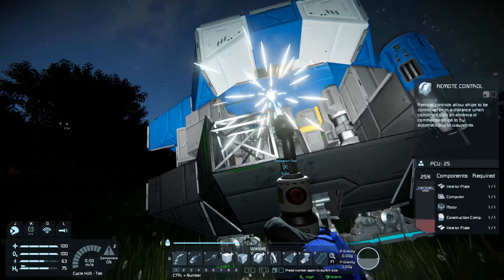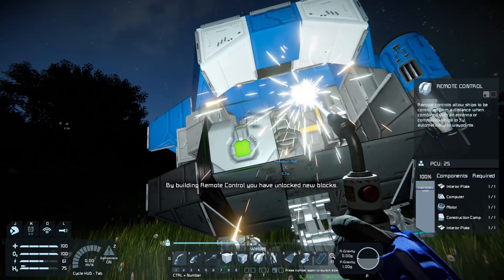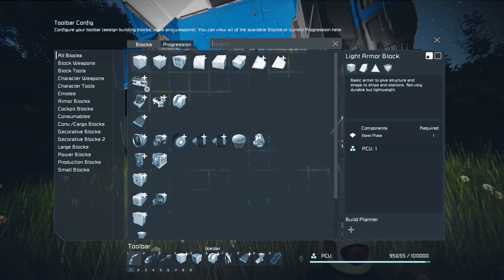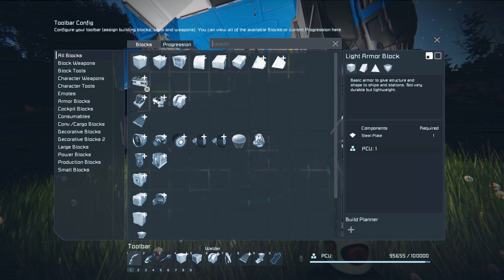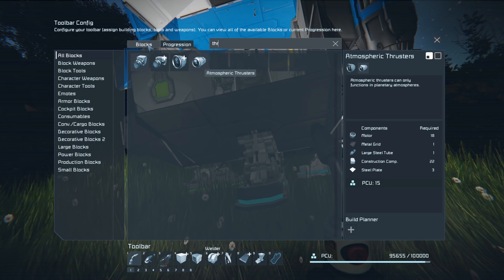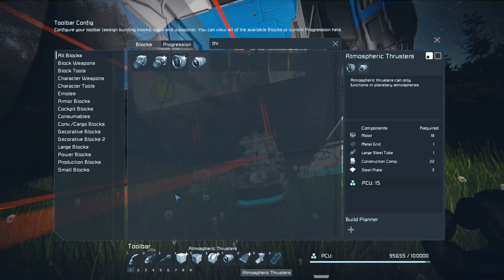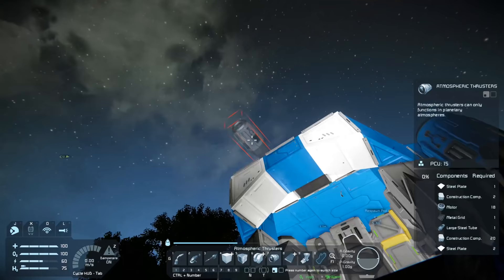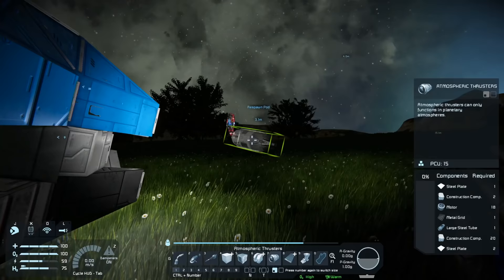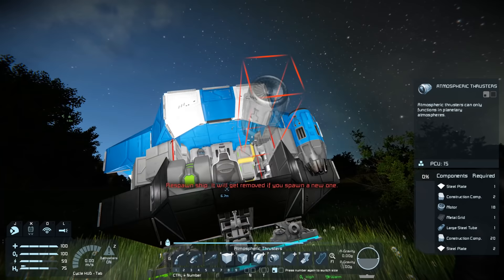Bring up the welding tool and weld it up. Now that we've placed and welded it, you'll notice it says 'by building remote control you have unlocked' - we just unlocked the thrusters we needed. Hit G and bring up the search bar, click on it, and start typing 'thrusters.' We have ion thrusters, large ion thrusters, large atmospheric thrusters, and atmospheric thrusters. What we need is just the regular atmospheric thrusters. Drag those onto your bar.